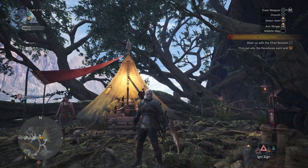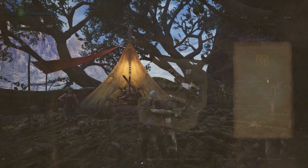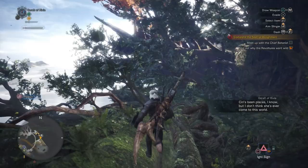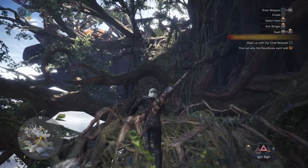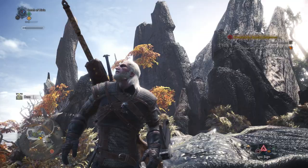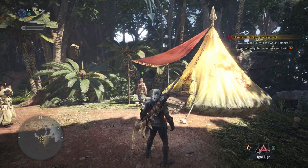Once you talk to that guy, he'll tell you to make your way to the top of the tree. The quickest way is to go to the ancient forest camp and make your way over to the Rathalos nest — that's where you'll fight some tribal cat guys. After that you get a cut scene and they tell you their chief is missing. You then need to talk to the handler at the south camp or go directly to area 13 on the map.